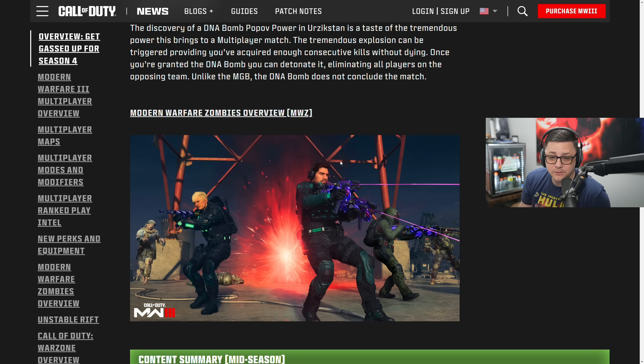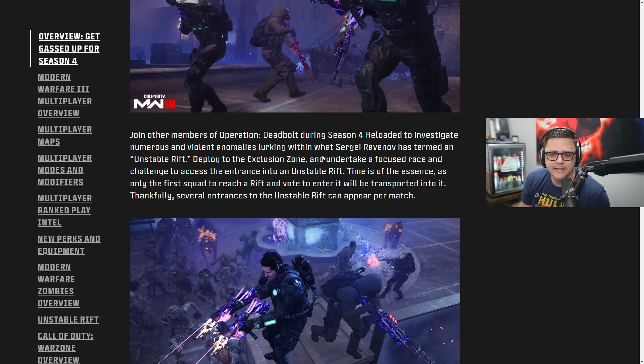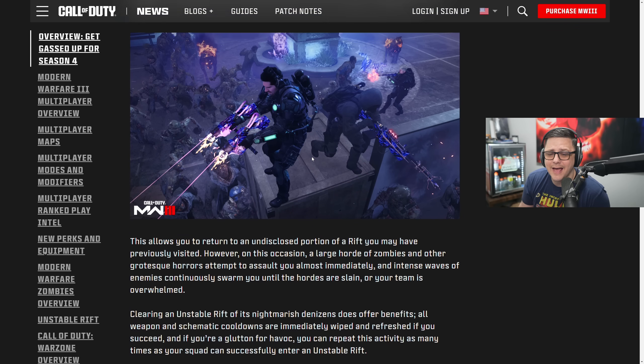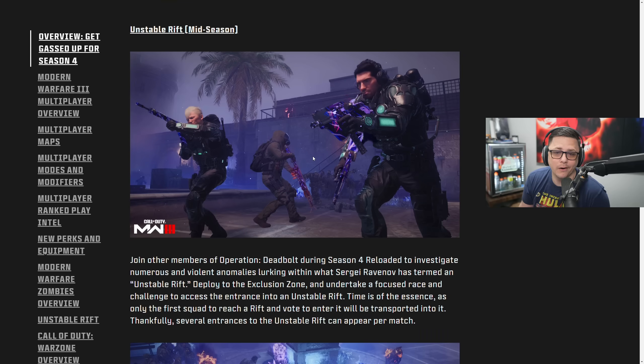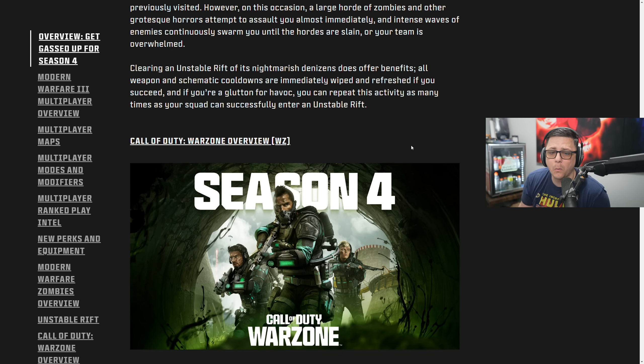Moving on to Zombies — again this is going to be a mid-season thing, which has kind of been their ongoing theme for the entirety of the year. We get Unstable Rift mid-season and will be able to do some stuff with that. Unfortunately that's pretty much it for Zombies at the beginning of Season 4 — we'll have to wait until mid-season for more details.